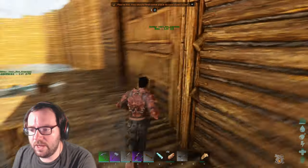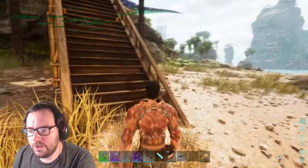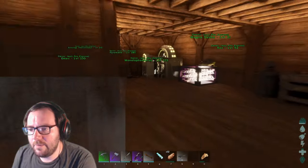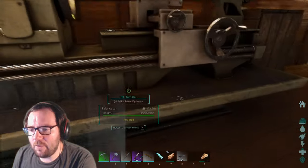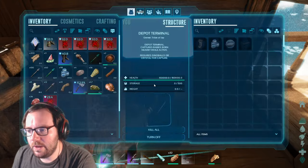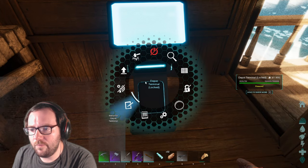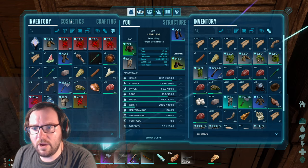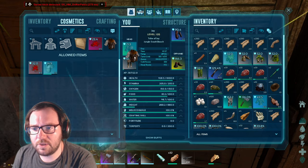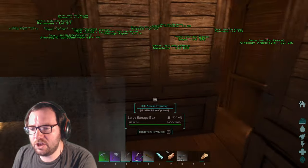We also got two argentavis so we can breed them up and get imprinted versions. I did some off-camera work — I got a power generator and a fabricator set up, so now we can use this to get some breeding done. In today's video I want to go after a uteranus or two, depending on how much time we have.